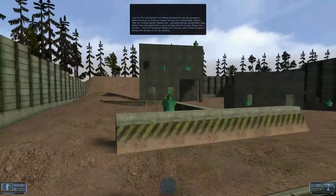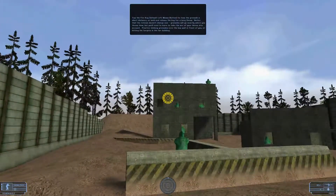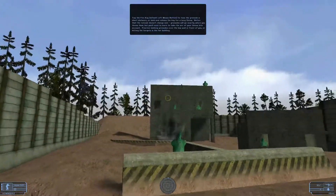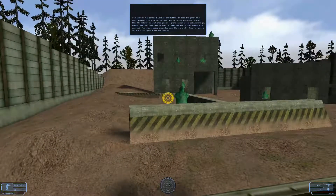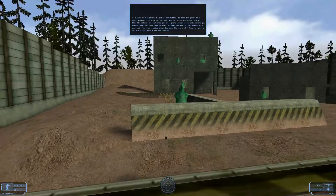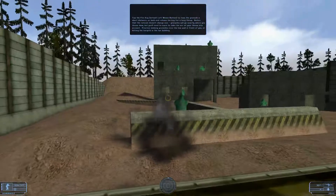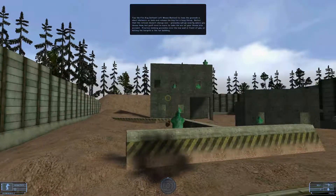Tap the fire key to toss the grenade a short distance, or hold and release the key for a long throw. Notice that the reticule doesn't change size — grenades will go exactly where you throw them. But you'll need to learn to take the arc of your throw into account. Practice lobbing grenades over the low wall in front of you, or hitting the targets in the far building.